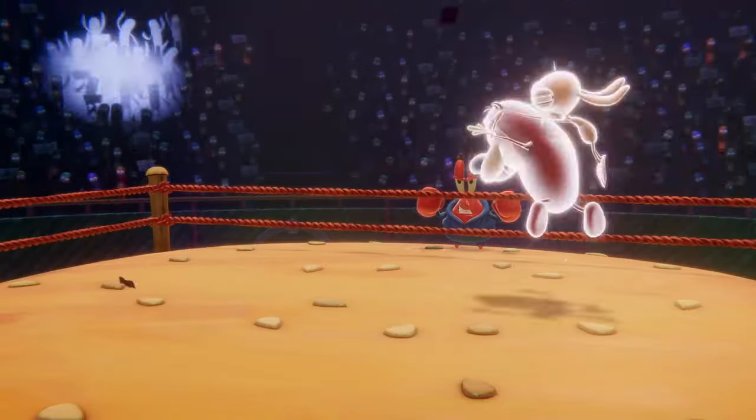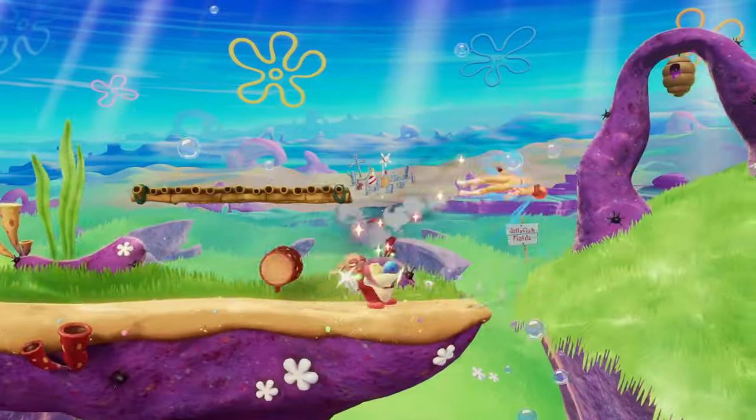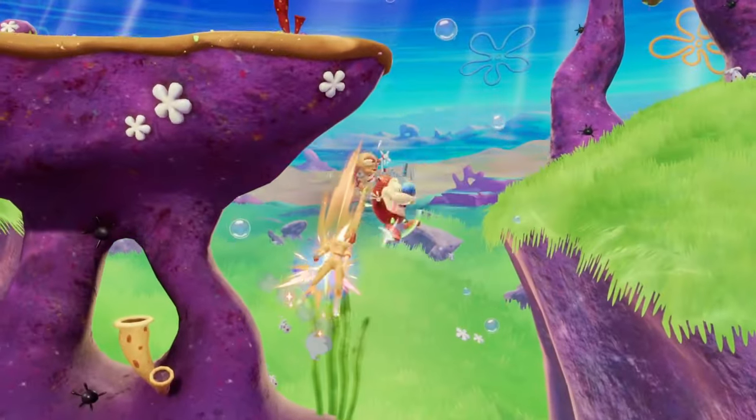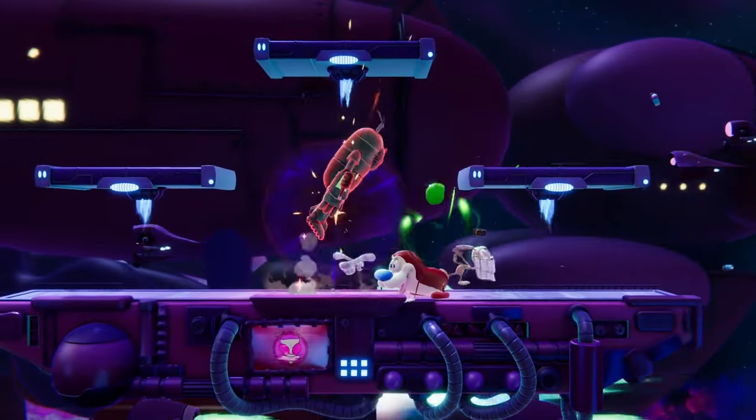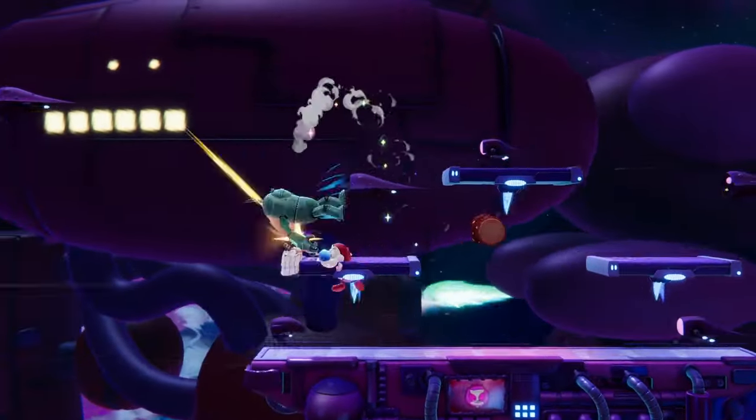Ren and Stimpy's moveset and design has been completely refreshed since they last joined us in Nickelodeon All-Star Brawl 1, with a new focus on controlling space and playing defensively with their high air mobility, slow projectile, and solid range.